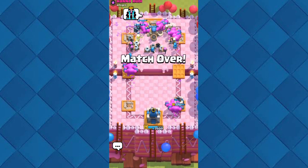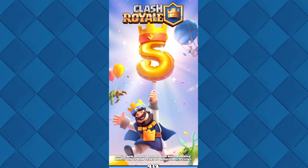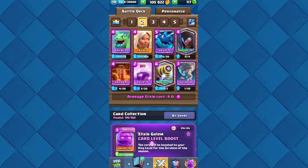The problem is that we don't have good card levels — that's why he can just simply kill my Firecracker with his lock. But you may use max-level cards when you go into this challenge. Now we will go with our second deck.